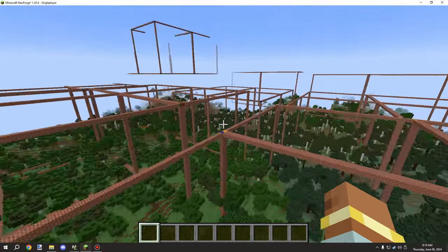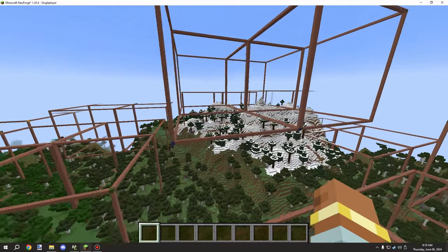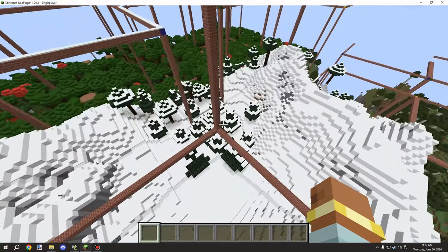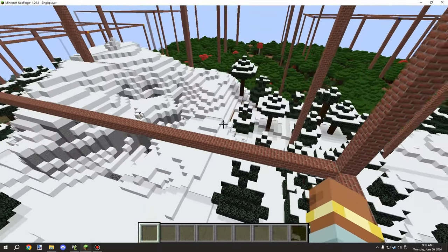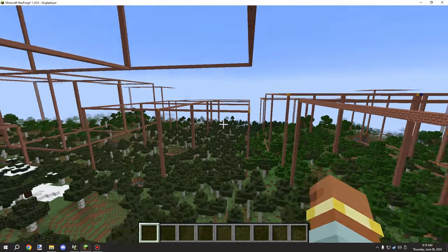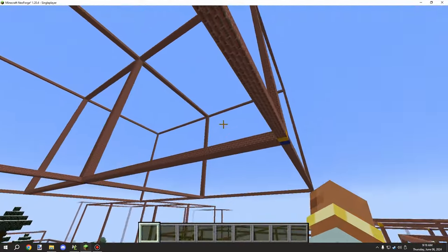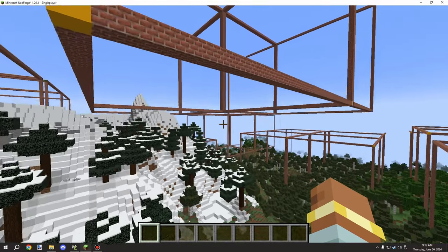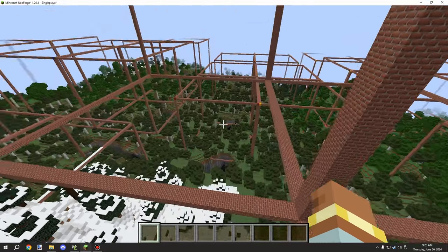With that being said, there are some things I've noticed with generating structures of this size. For example, if it spawns at a higher altitude, it most likely spawned over on a corner somewhere, and what's happened is it's basically gone over the land and leaves a huge gap underneath. This can be fixed by adding additional blocks down — additional structures for foundations, for example. You could also try blending it in with your structure as well.